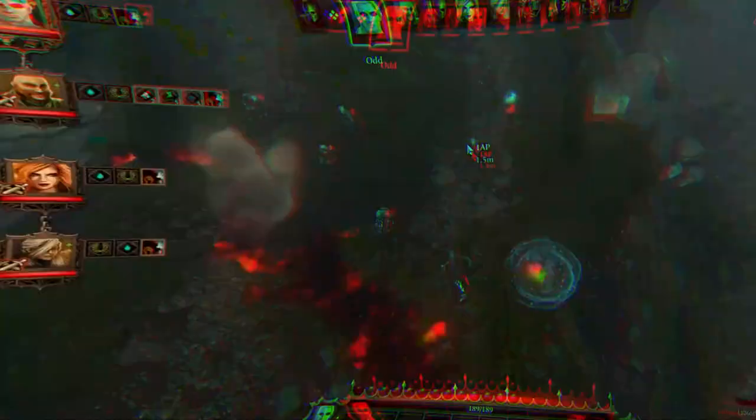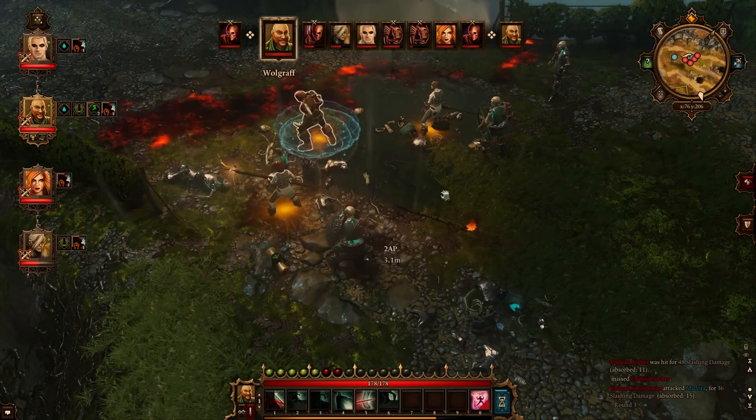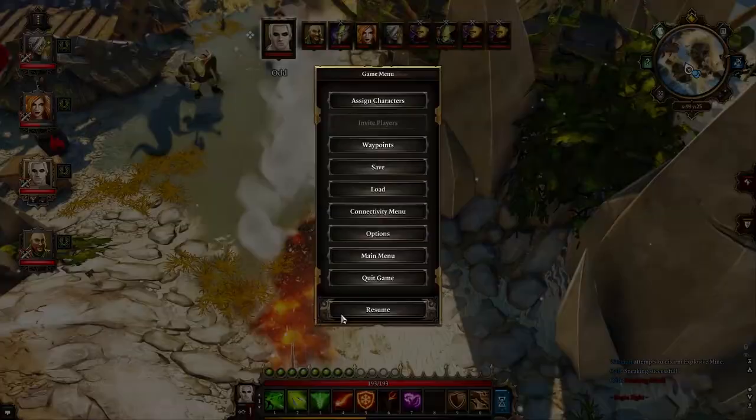Geomancer is a skill line all about Earth Magic. These skills are focused on oil production, poison disposal, field control, and some occasional buffs and debuffs removal. It's usually best with the Pyrokinetic skill line as most if not all Earth skills present in the Geomancer line blend and combine well with fire. If you want to focus on summoning companions, buffing allies, and slowing enemies, the Geomancer skill line will be the most effective way to go.